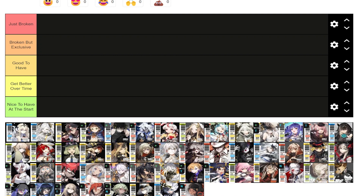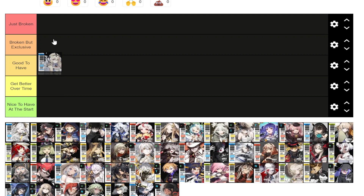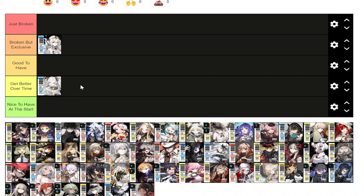Metham is a broken exclusive character and you would need two copies of her because she needs Preemptive Strike. Preemptive Strike allows you to use her skill at the beginning of the battle. Her skill is selecting any four tiles and turning them to blue, which is really strong because a selectable tile conversion is just crazy.